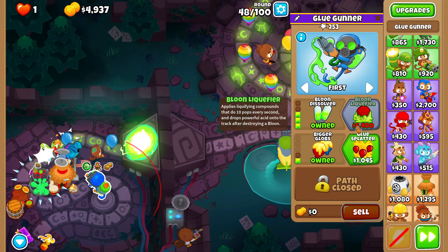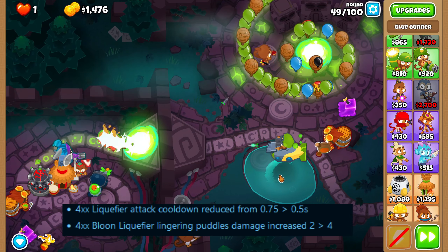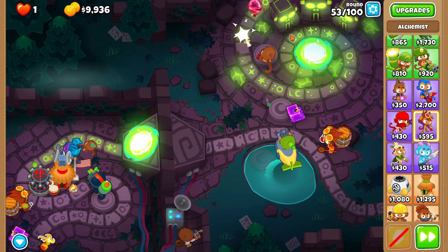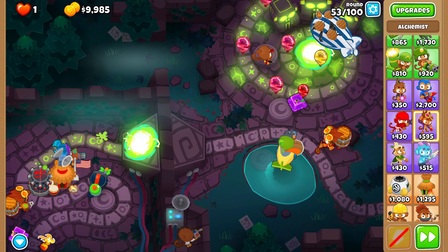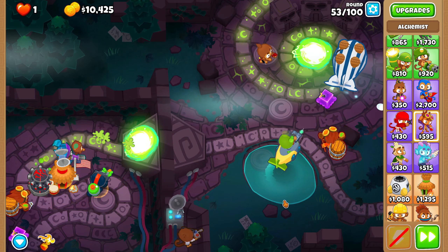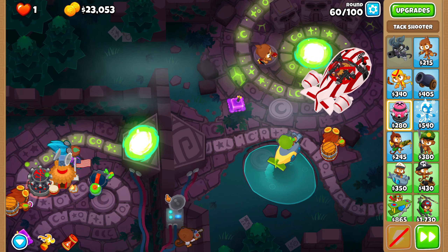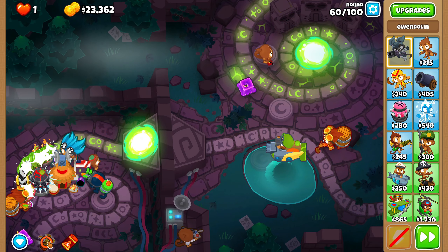I do believe that Liquifier got buffed slightly — I only read the patch notes once, but I think it got either extra pierce or extra damage for the puddles. I also noticed that the statues on the map start glowing. I don't actually know what they do, but let me see what happens if I click one now. Oh okay, that's pretty powerful — and it stuns too. I don't know how much damage that does but it might be useful for round 98. Just knocking down the RBE a little would be really helpful. Here's the BFB on round 60 — I don't think this should be too bad.